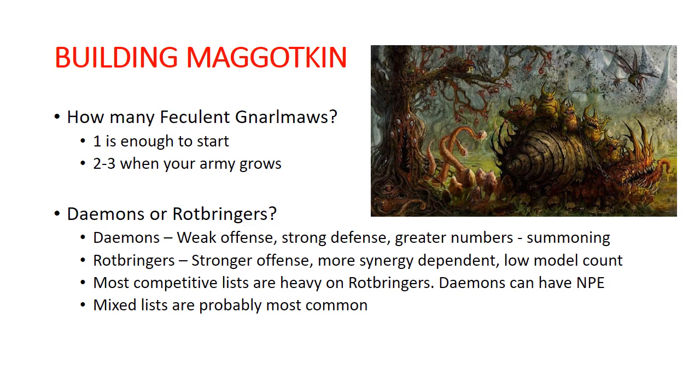Some of that stuff is just damn near impossible to kill. Demons generally are fairly weak on offense, they're very strong on defense, they're the part of your army where you get more numbers, and they're also something that you just kind of want to have around, because that is your summoning pool for your army. When you're using your Contagion points to summon up more units, they're all Demons. So you want to have those Plague Bearers and Plague Drones ready to pop on the board when you have enough Contagion.